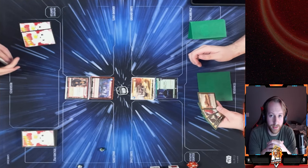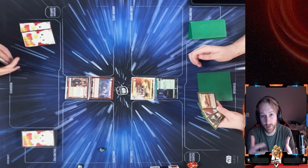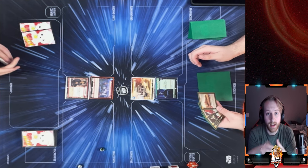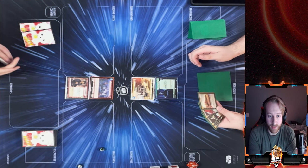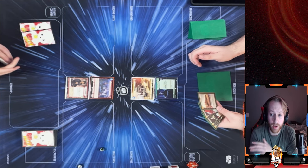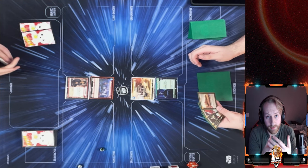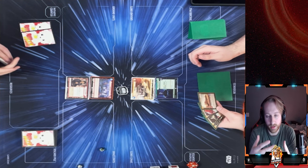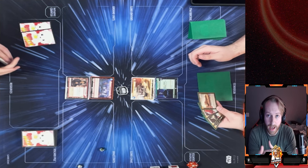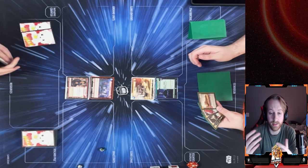Welcome back to the channel. Today we're bringing you a matchup, a best two out of three between Cassian Aggression and Palpatine Cunning. It's going to be a matchup between me and Josh to see which deck comes out on top. At the end of the video we'll go over the giveaway — the time, what's being given away, and all that stuff, so stay tuned.